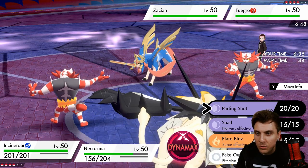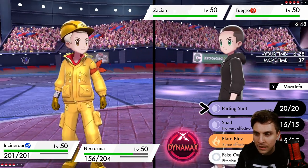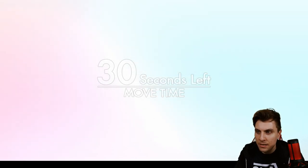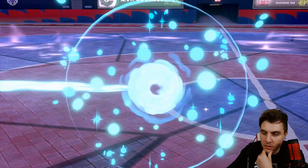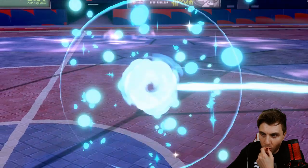We're not in too bad a spot, because we've got the option to — well, we can't Fake Out. I think what we'll do is Parting Shot onto Zacian. I want to get Indeedee back onto the field and reset our Intimidate drop from the opposing Incineroar. The only drawback here would be if they Parting Shot onto our Incineroar and we go before them.